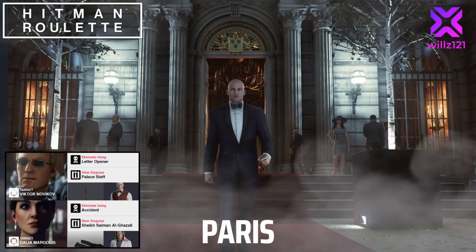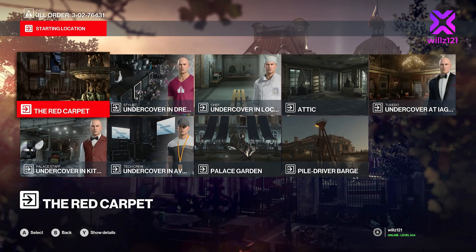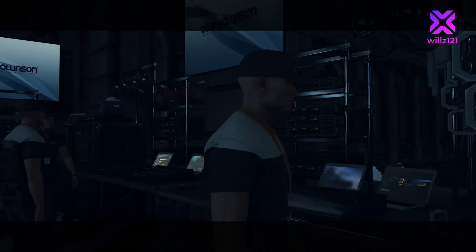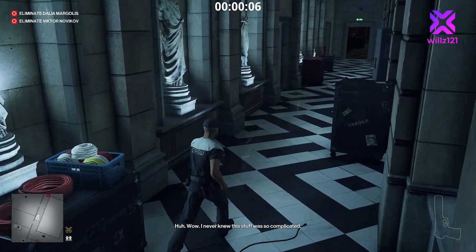Welcome to a new series: Hitman Roulette, which has been really popular recently on YouTube. We're in Paris going after Dahlia Margolis and Victor Novikov. We're going to kill Dahlia dressed as the Sheikh with a fallen object, and kill Victor dressed as a waiter with the letter opener. We'll start as the crew member, ignoring cameras for now, and head around to where the Sheikh's room is.